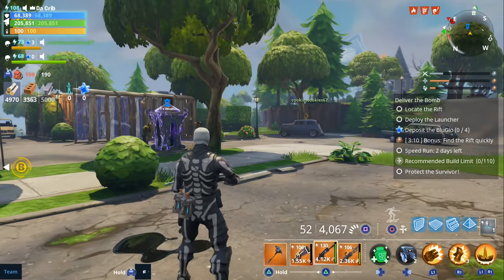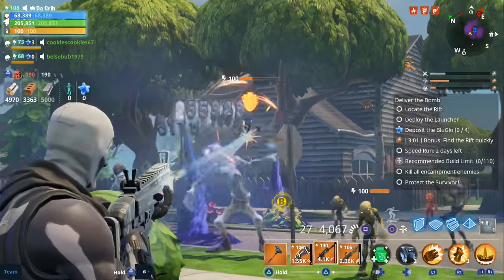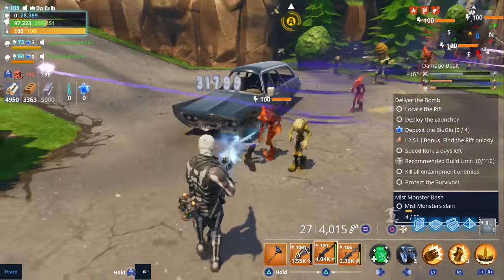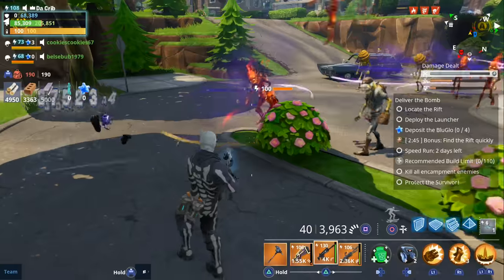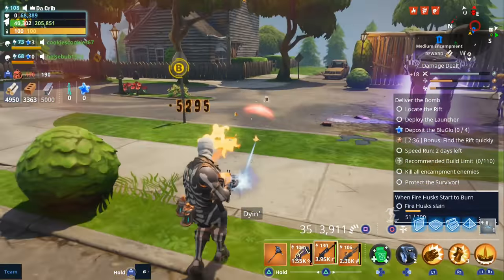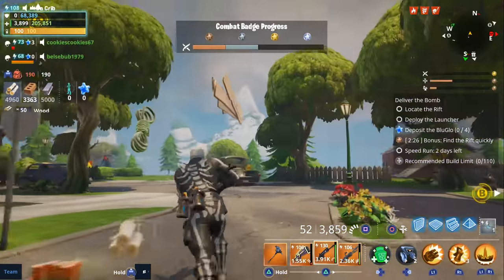I'm gonna do this encampment real quick. I'm liking the fire raid on it. Let's take out this blaster first — got another one over here. Get away from the bees and the bonker. The fire raid is pretty good, and even without it the reload is still pretty quick. Obviously it's going to be good against fire enemies.